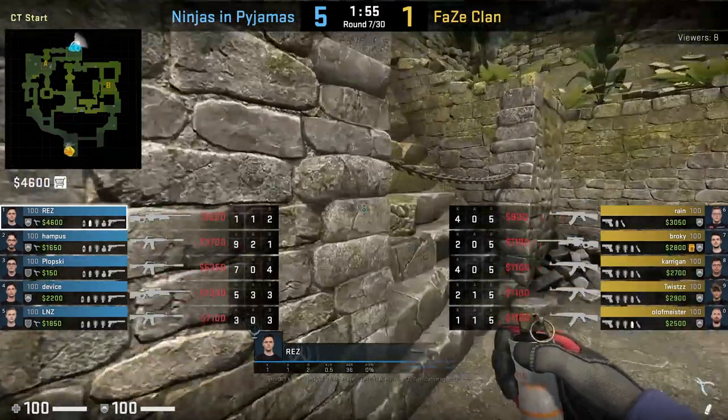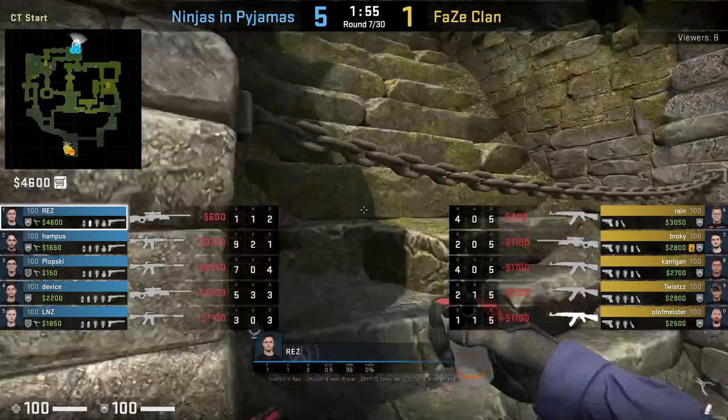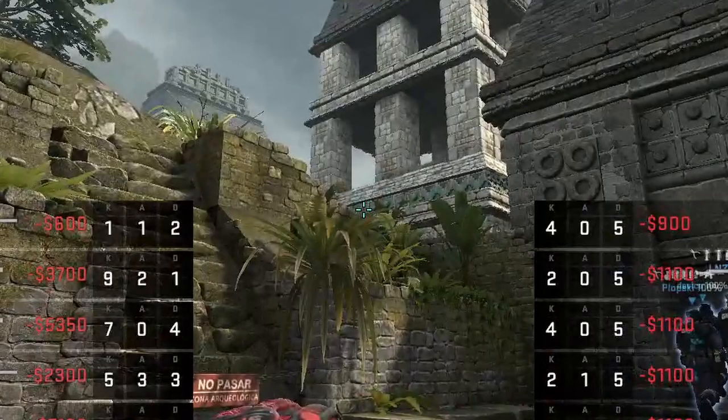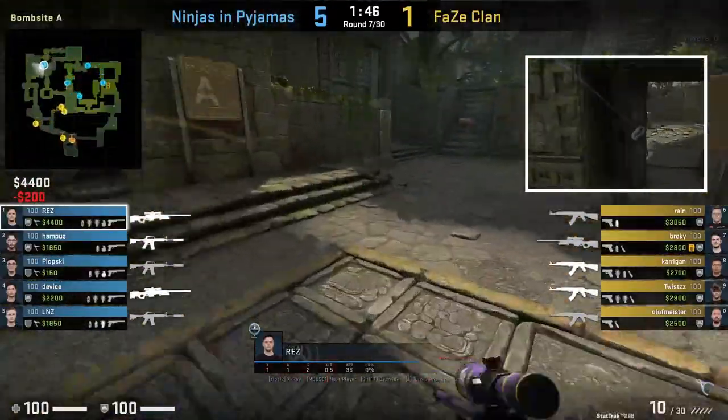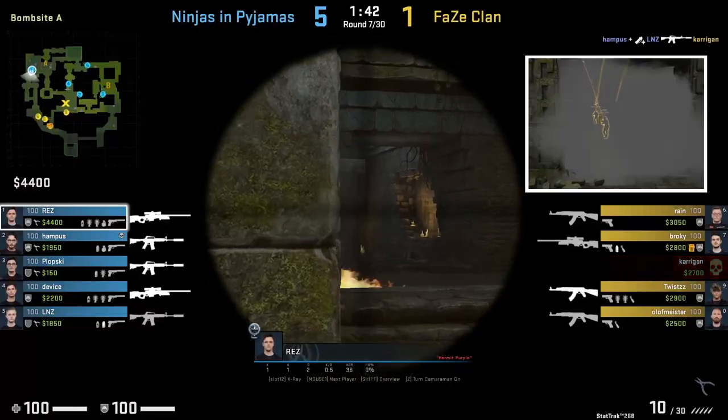Rez will smoke B doors from spawn. To do so, he's in position with this wall, aims here, runs two steps forward, then jump-throws. Sometimes NIP has him do this because the B player's nades are more valuable to hold onto, as well as for them to get into positions to either push banana or nade lane.